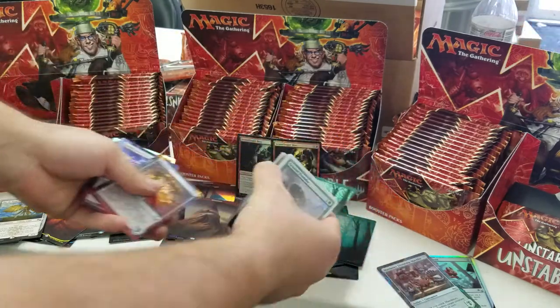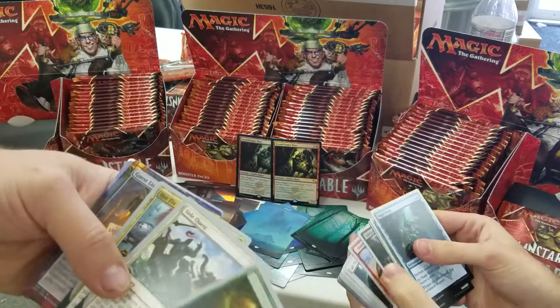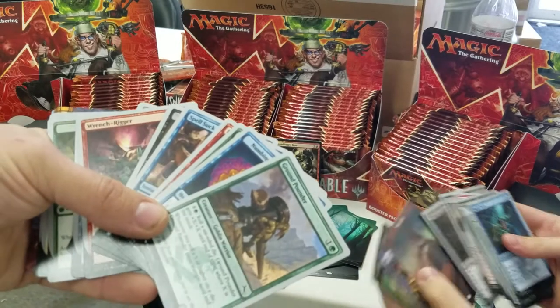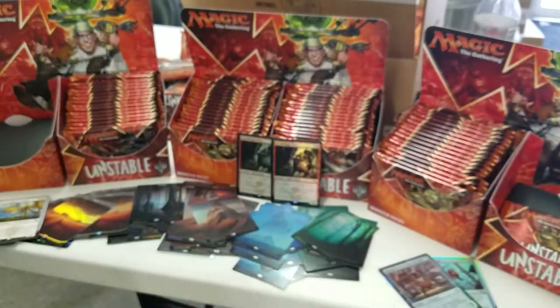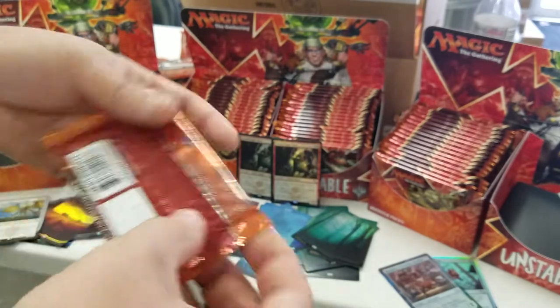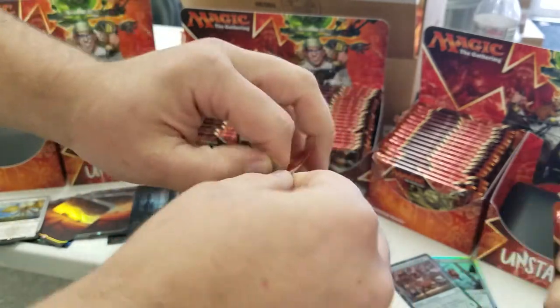Foil Forest. Another Magic Word. Go to Jail. A Mountain. And a Ninja. Two Steamflogger Bosses. Insane. Absolutely insane.